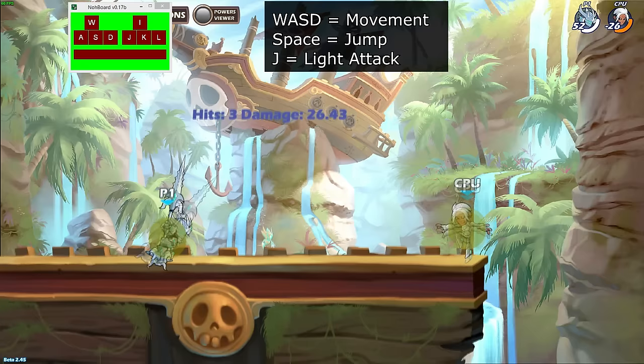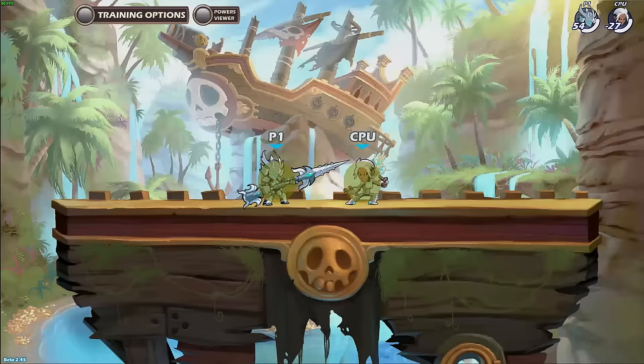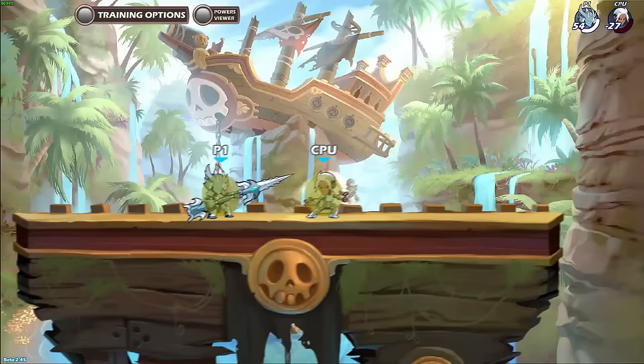Start by landing side light, wait 2 fifths of a second, then jump into neutral air. There's quite a bit of time to input the jump into neutral air, so there's no need to practice this combo that much — just make sure you jump before using neutral air.